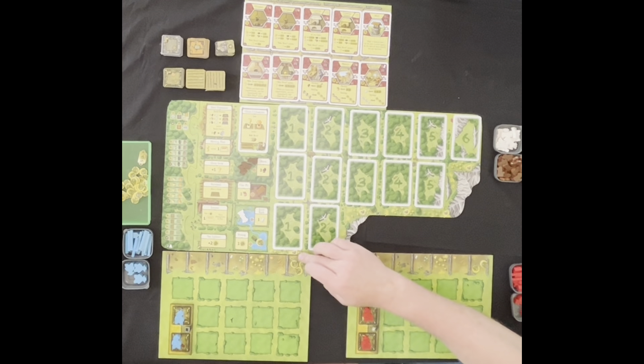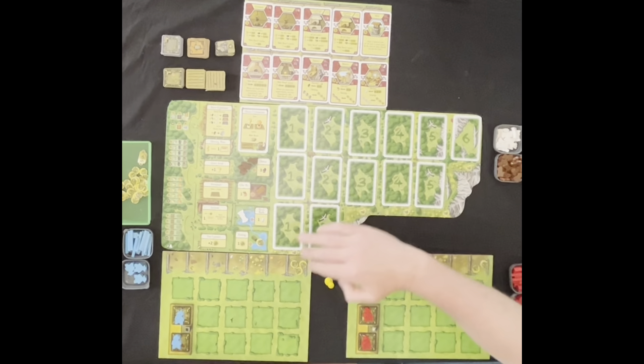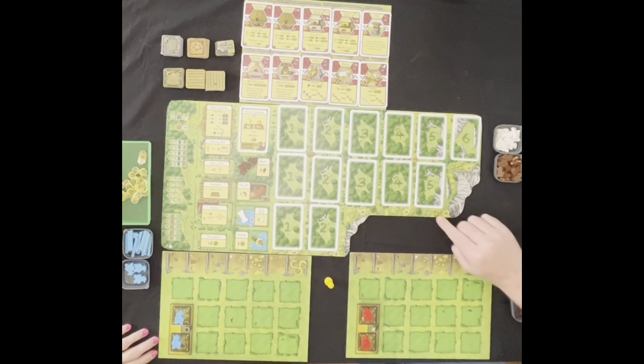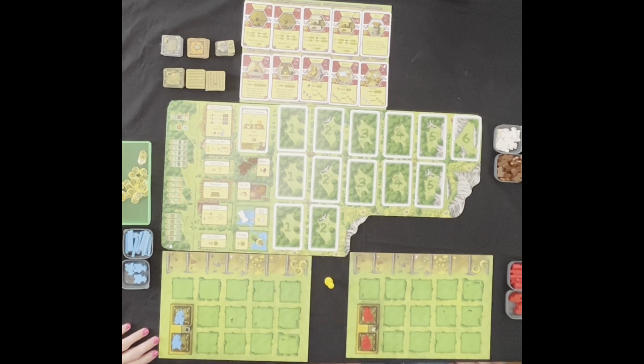You can see the rounds get shorter and shorter, and the harvest comes quicker and quicker. When we get to round three, it really moves fast. We are playing with the revised edition. There's an older edition, but we have the revised edition where we have these little farmer-like meeples. You can have babies too.